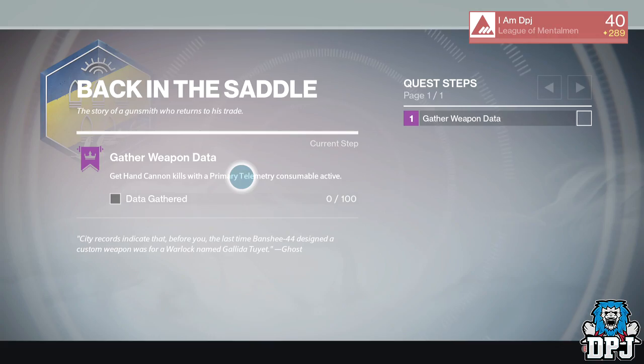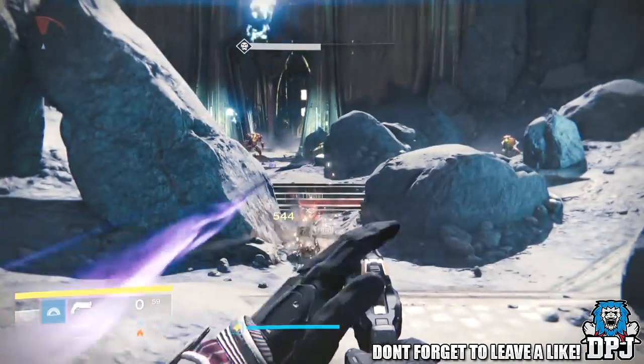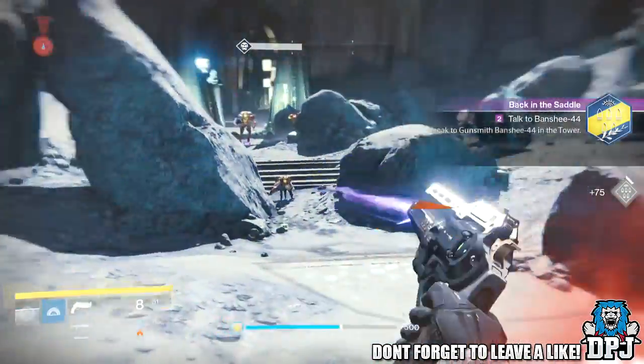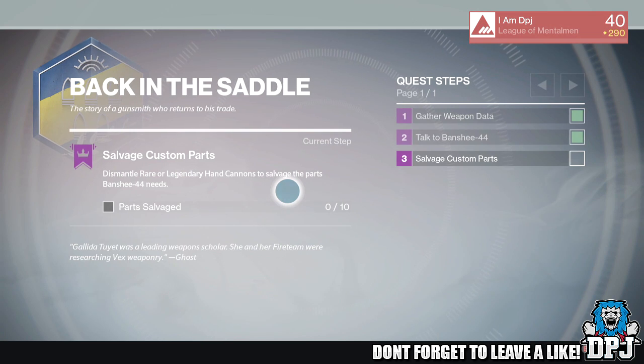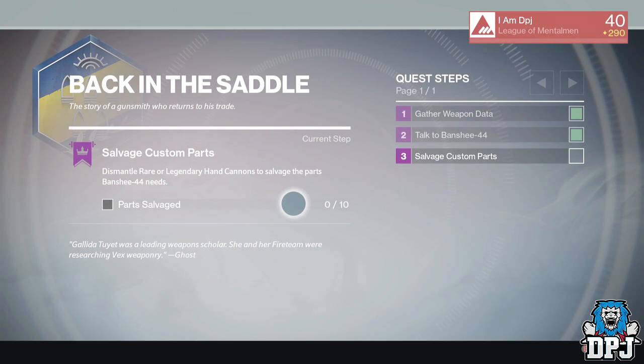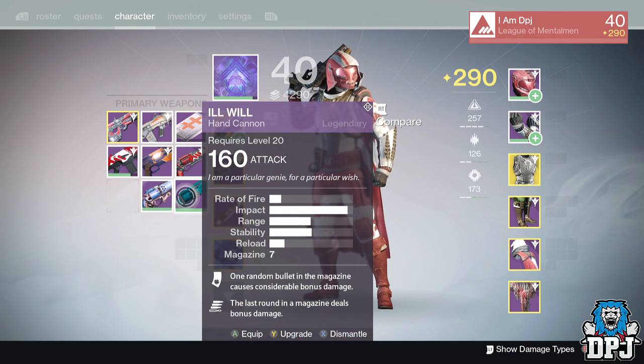The first step is to get 100 kills while having a primary telemetry active. I did this on the Dark Beyond mission and it took me about five minutes. The second main step is to dismantle rare or legendary hand cannons. I simply dismantled two old legendaries I never planned on using again and it took me seconds.